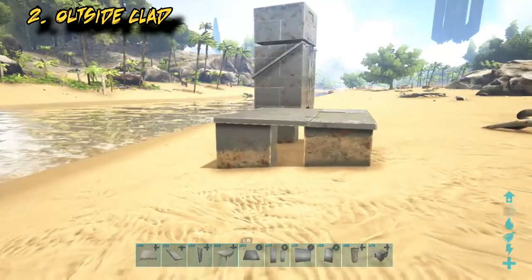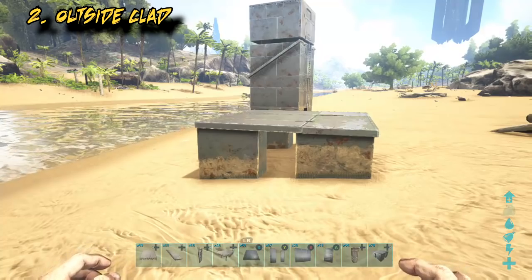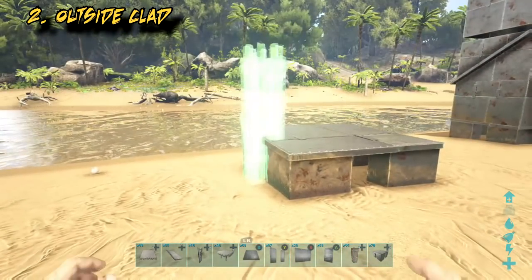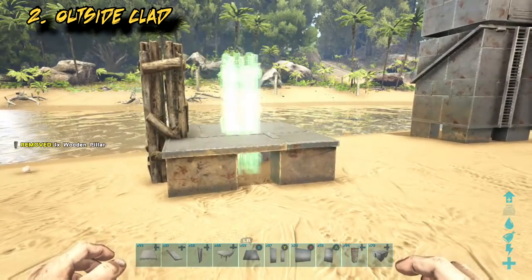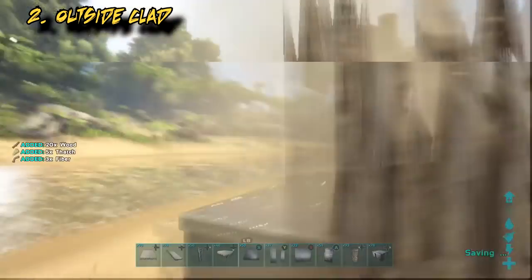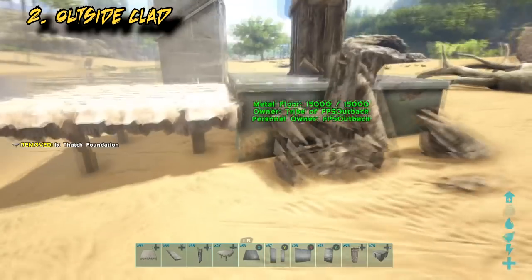We'll start with a metal foundation, and now again we're going to have to drop a foundation two levels off the side of it. Pillar on the side at the lower snap point, pillar in the center at the lower snap point. Demolish the one on the side and place a thatch foundation off the side, two levels lower.